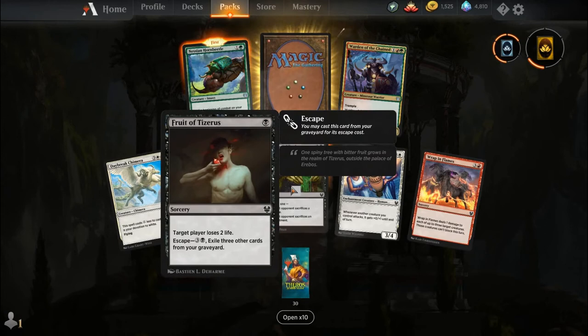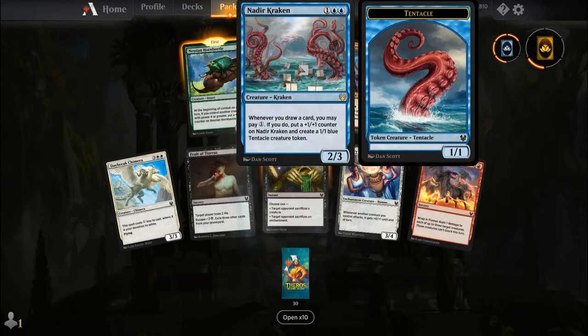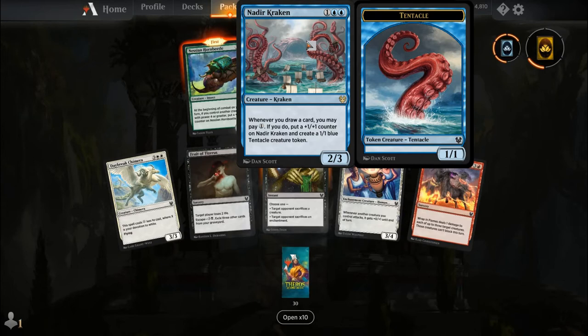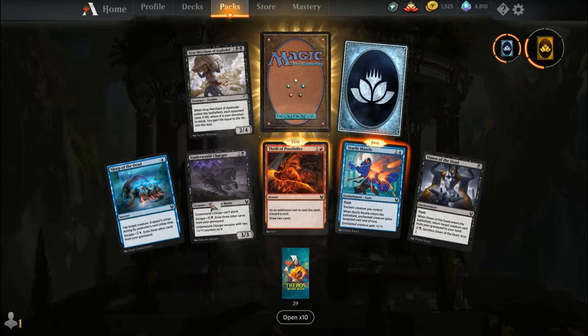Daybreak Chimera, Fruit of Tiziris, Farika's Libation, Glory Bearers, Wrap in Flames, Nessian Horn Beetle, Warden of the Chained, and our rare is Nadir Kraken — this thing is a dumb card as well. For one and two blue you get a Creature Kraken, a 2-3. Whenever you draw a card, you may pay one; if you do, put a +1/+1 counter on Nadir Kraken and create a 1-1 blue Tentacle creature token. It just takes over the board if you don't kill it immediately.